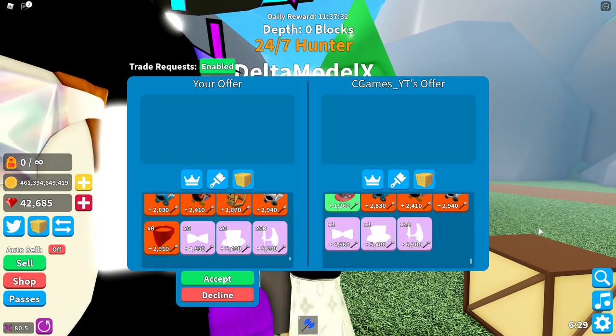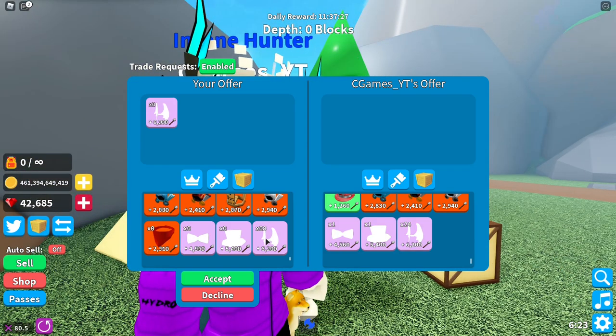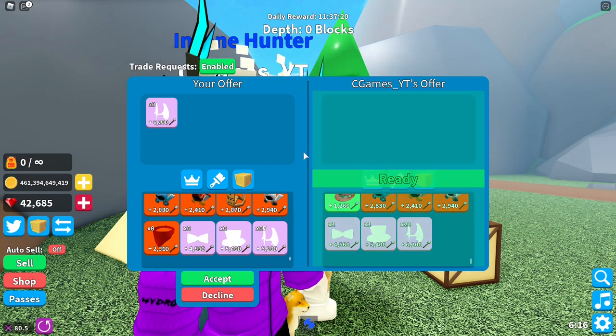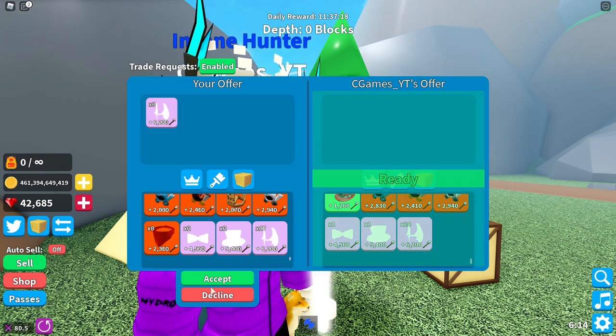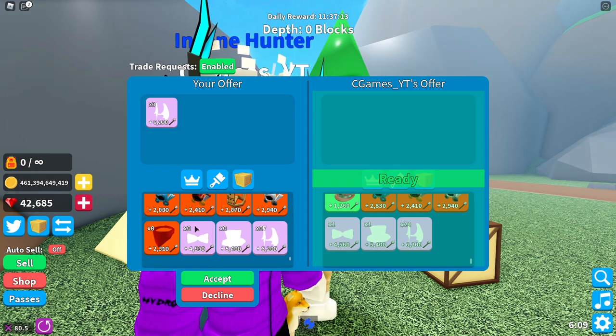Now obviously you'd want to trade your friend, because it's basically the only way to dupe in games. You'd put the items in, and then player 2 would press accept, and then on the count of 3 I'd press accept, and he'd leave the game at the exact same time. So I'm going to count down from 3, press accept, and he's going to immediately leave the game right after.